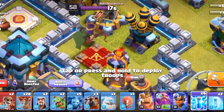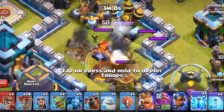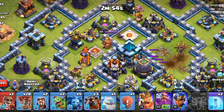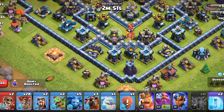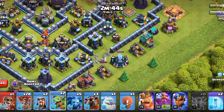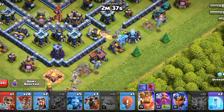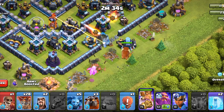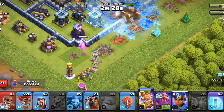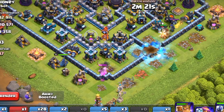Attack 1 — Zap Lavaloon. Now let's begin the attack. We will use six lightnings to destroy this whole section. From this area we will deploy our ice golem and king to clear out the area, but first we will make the funnel with baby dragons. Using the new rocket spear we will clear out this compartment. The strategy is to clear as much area before sending the Lavaloon.